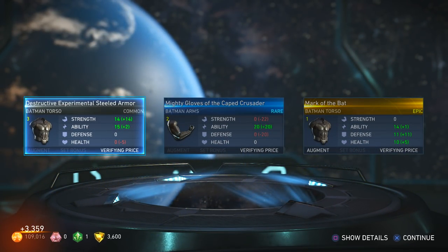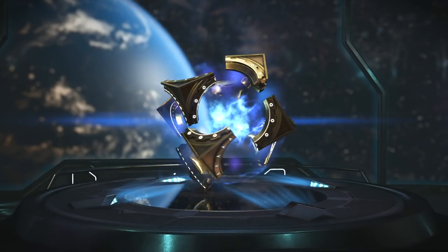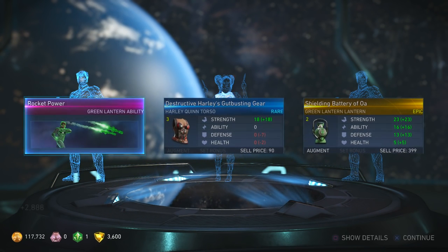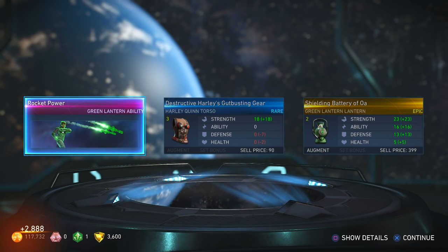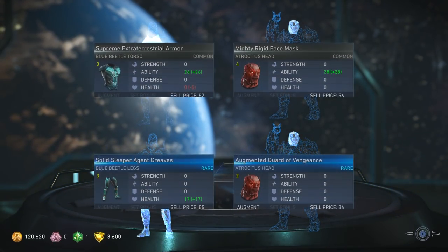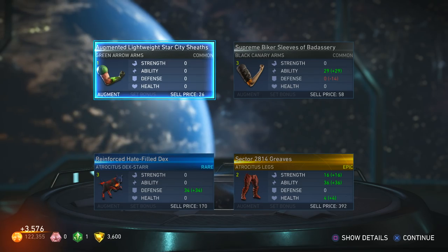Batman — Mark of the Bat, all Batman stuff. I haven't touched Batman on this account either. Green Lantern! I got Rocket Power, which is a move he had in the first Injustice game that they took away from him and made into an ability. And I got an epic accessory — his Lantern. Also got some epic Atrocitus legs.